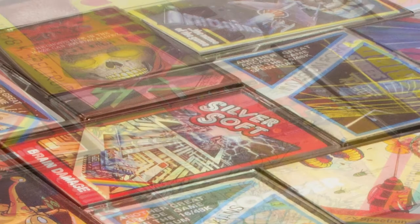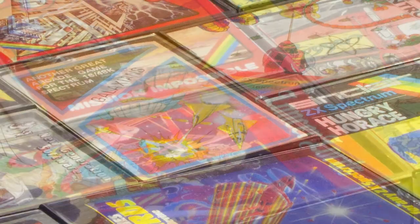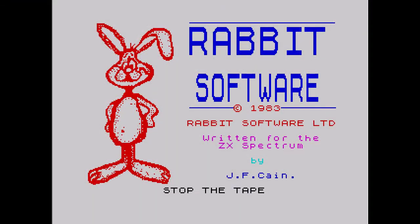Hello and welcome to the Spectrum Show 16K edition. In this series we'll be taking a look exclusively at 16K games for the Sinclair ZX Spectrum. This episode's game is Quackers from Rabbit Software, released in 1983. From the cover you get a pretty good idea of what the game's about, and which arcade game it's based on.